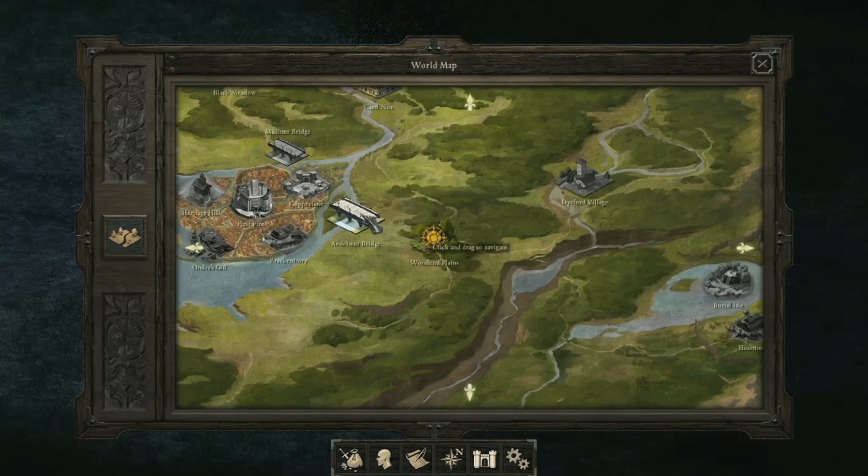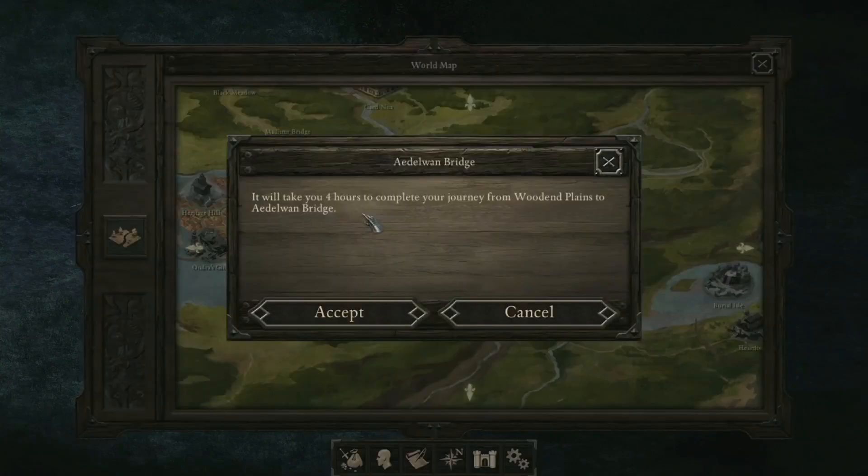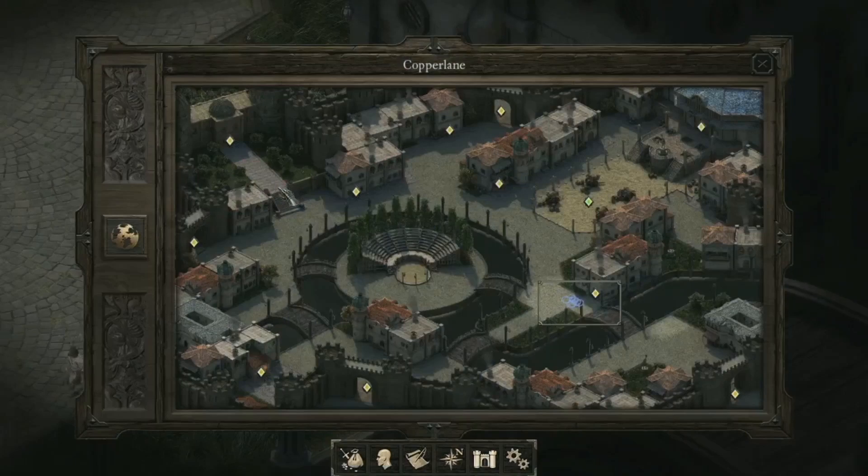Let's head into Defiance Bay. There are five districts in Defiance Bay, which is the first big city you come to. Copper Lane is the first one — obviously the first one that you get to. It's kind of a trade district.